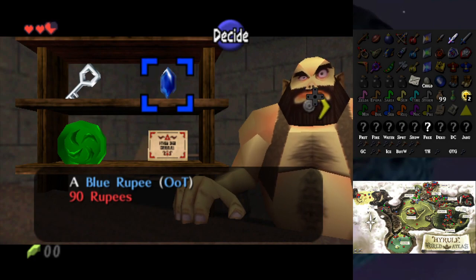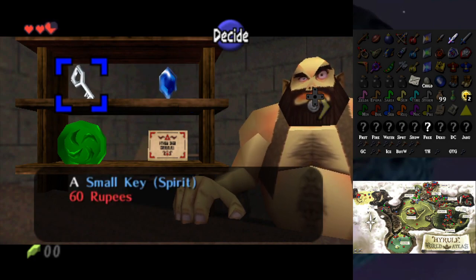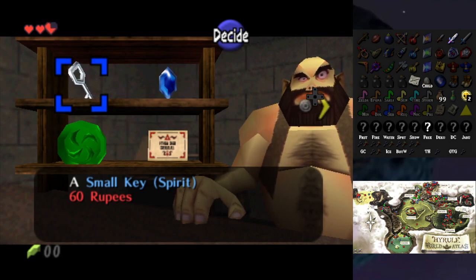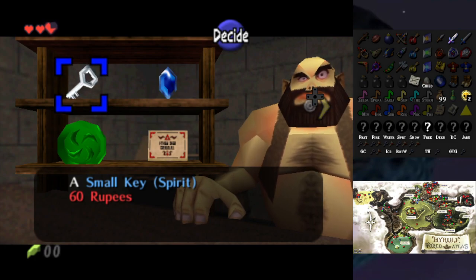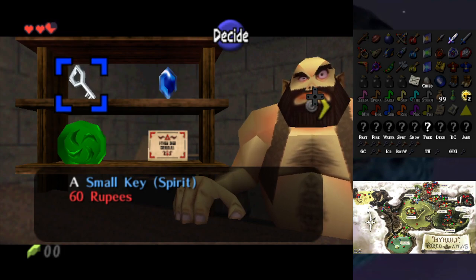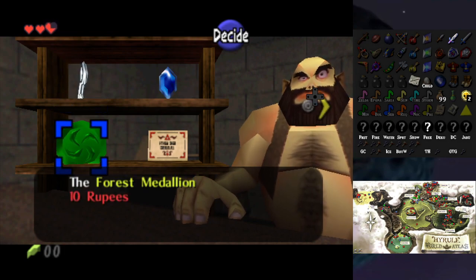Interesting — 90 rupees for a blue rupee, what a bargain. A Small Key for the Spirit Temple — okay, bizarre. Castle shop has a key for the Spirit Temple. That's why it's going to be confusing — ST without MM means it's Ocarina of Time. Also the Forest Medallion for just 10 rupees, so I probably want to grab 10 rupees for that.